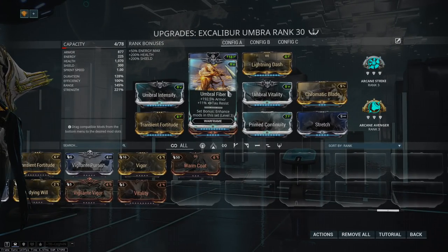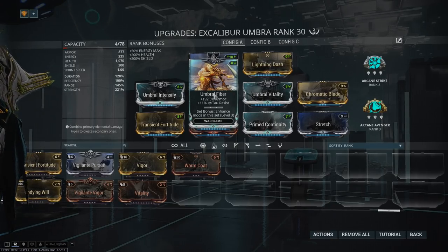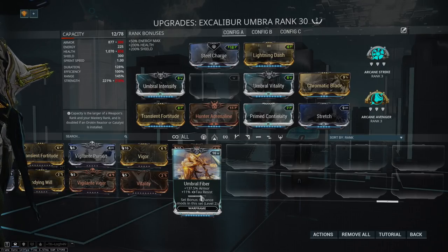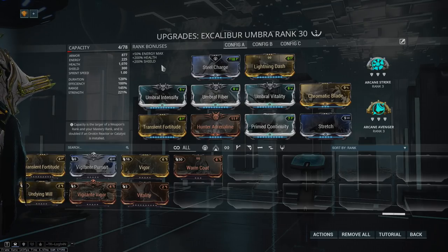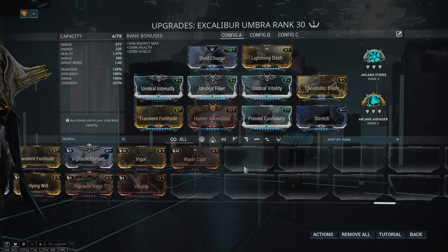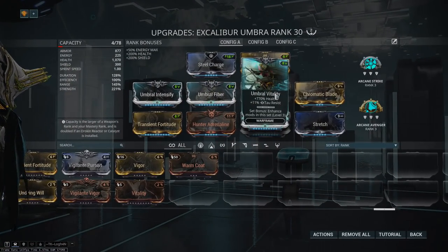Umbral Fiber maxed out gives 192.5% armor, which is very good. The problem is these polarities can't go on any other Warframes, meaning that while you can equip these mods on other Warframes, not being able to forma for a 16-point cost mod — and these all wanting to be used together — means it's not realistic to equip them all at once on any other Warframe. Equipping them on Inaros just for the meme is pretty good though — 200-something percent armor and 770% health boosting him to around 8000 HP is hilarious. But practically, these mods are only viable on Excalibur Umbra, as much as a frame like Rhino would love Umbral Fiber and Umbral Intensify.